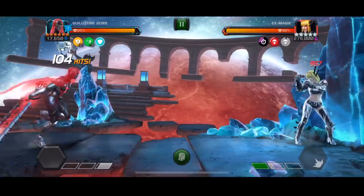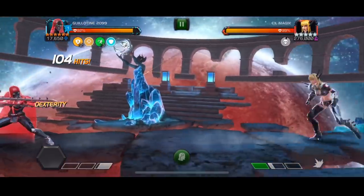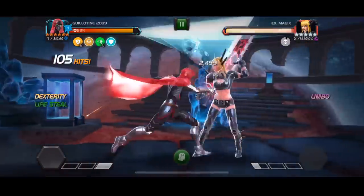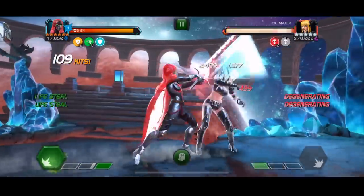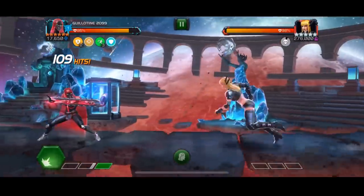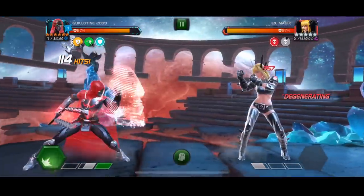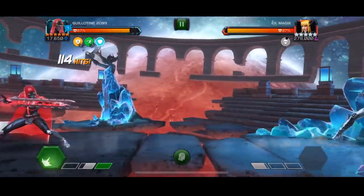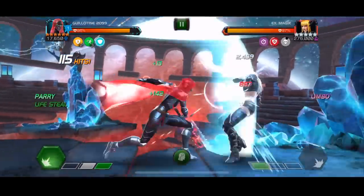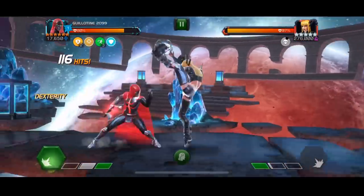Those two fights are sick, they went really, really well. But today's fights are quite interesting because I was very curious to see how the new Guillotine would fare against Magic. Magic is notoriously one of the worst fights, especially when you're going for completion. You need to do this fight a couple of times if you're going for Spider-Man and also X-23. She's just really, really annoying because it's a stacked version of Magic with 1.5 million hit points.